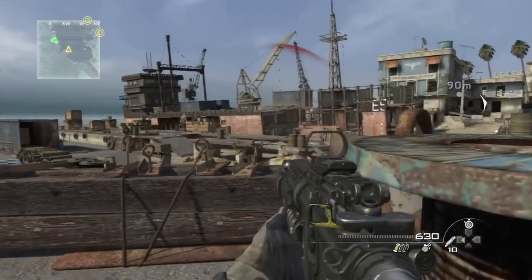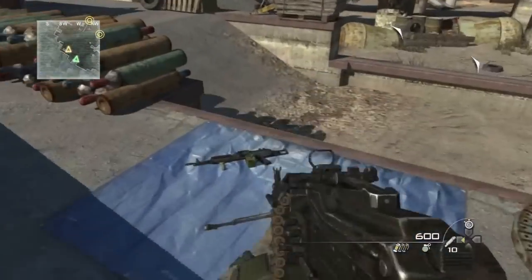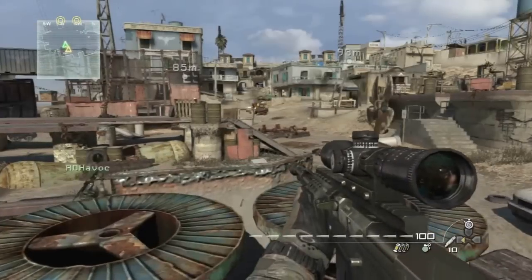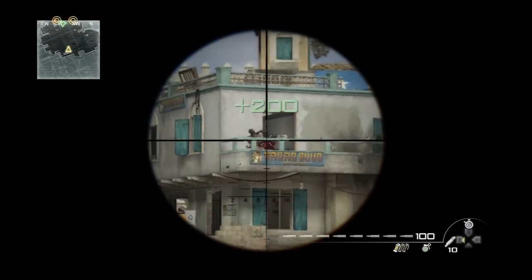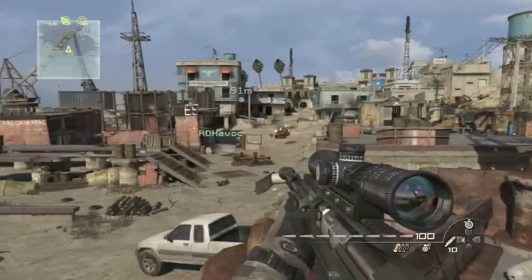In single player it's basically the same thing. The helicopter's not so bad when you're doing it by yourself. If you're playing co-op, I suggest one of your friends pick up the sniper rifle — whoever's better at sniping — and then have your other friend walk up and draw the spawns, which will give you time to snipe.